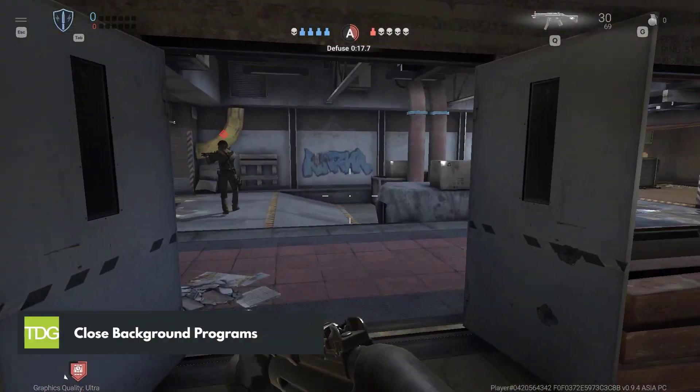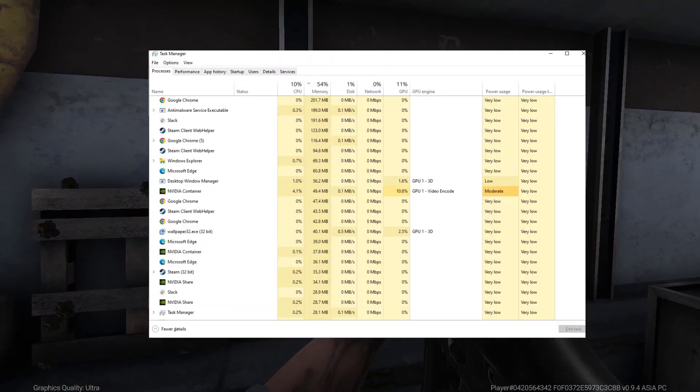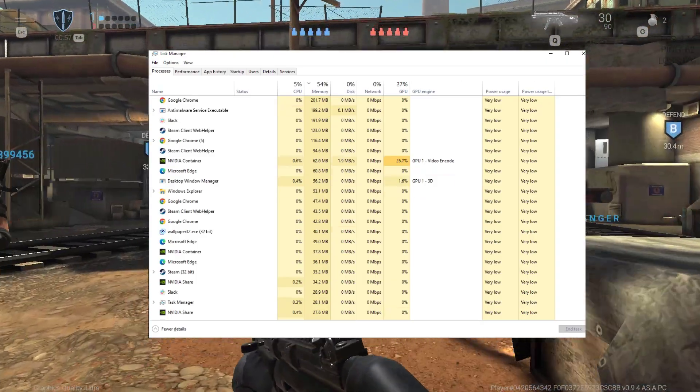One reason why you may experience FPS drops in Combat Master is because you have too many background applications running. Close any unnecessary applications before playing Combat Master to free up resources for the game.